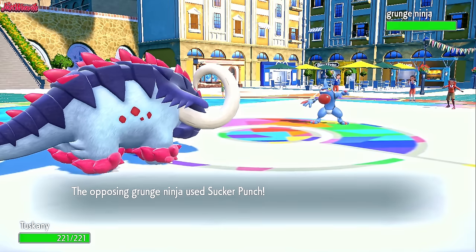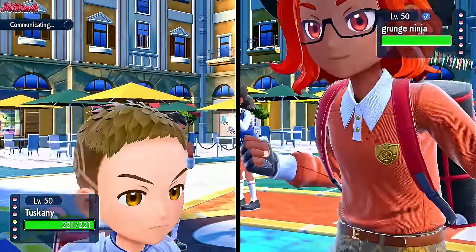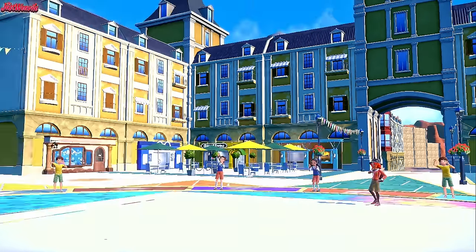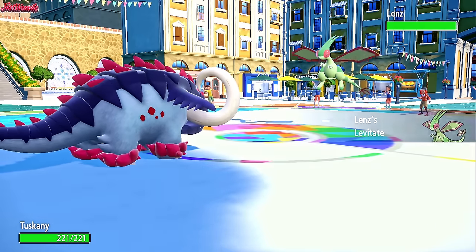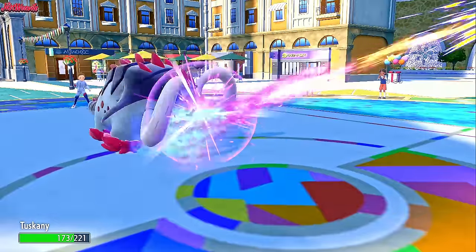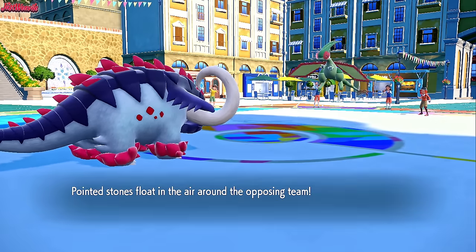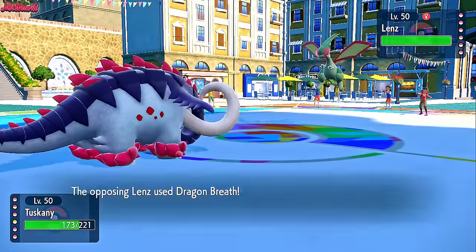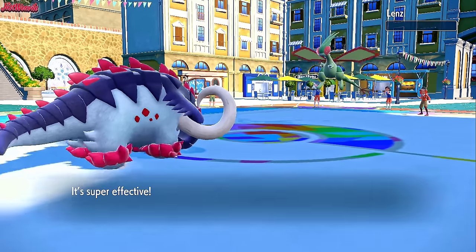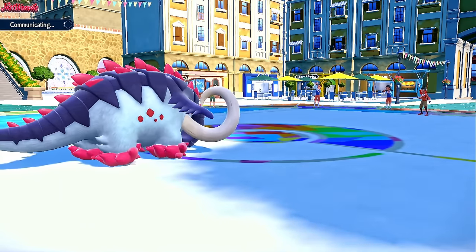Great Tusk comes in. Sucker Punch fails, as you would expect. We simply go for a Headlong Rush here because it doesn't look like they're switching out. They do withdraw though — Flygon comes in. That's immune to the Headlong Rush, which makes sense. Levitate obviously comes into effect there. We can Ice Spinner this thing, but I'm going to get my Stealth Rocks up first and foremost. Dragon Breath comes their way. Stealth Rocks are up. Now we simply go for an Ice Spinner and take out this Flygon. They go for another Dragon Breath — it's not going to do much damage with the Aurora Veil up. Ice Spinner comes through and that's a dead Flygon.